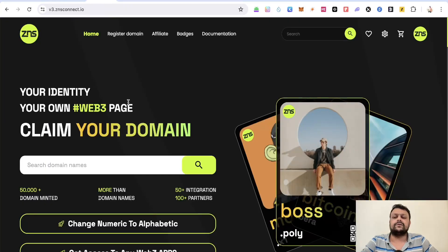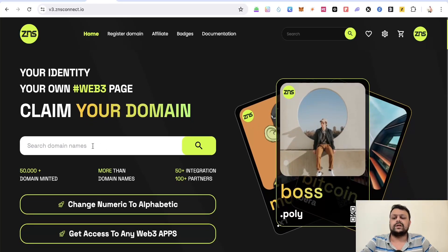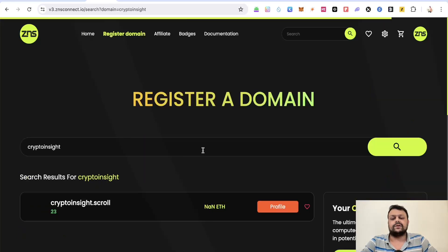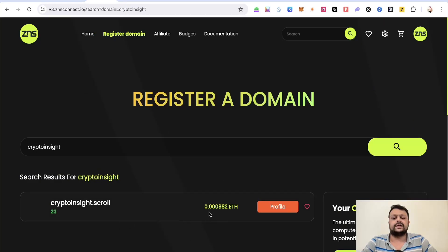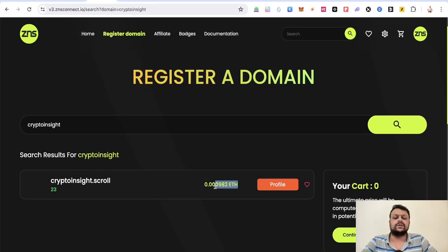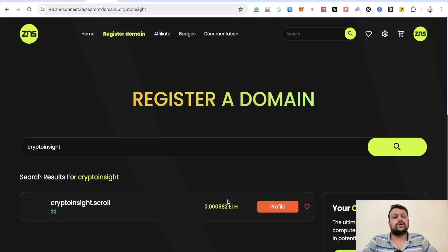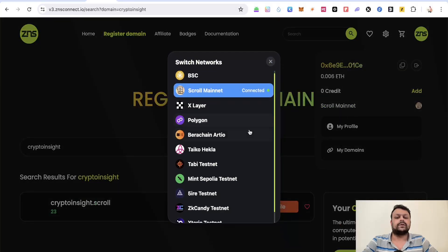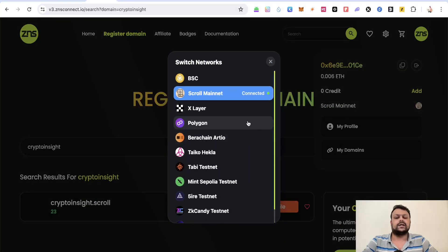The next thing you will need to do is claim a handle on the Scroll network. I have already claimed my handle, which is 'Crypto Insight' — as you can see it's not available since it's showing in red. The price for me was around 0.009828 ETH in order to mint this handle. On the top you have to select Scroll Magnet, as there are a lot of options there.